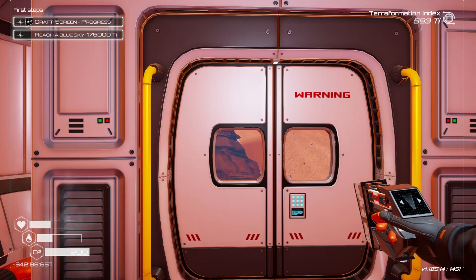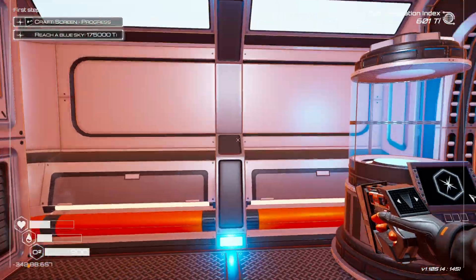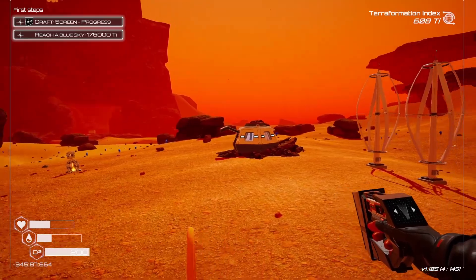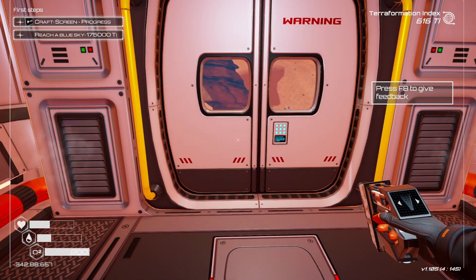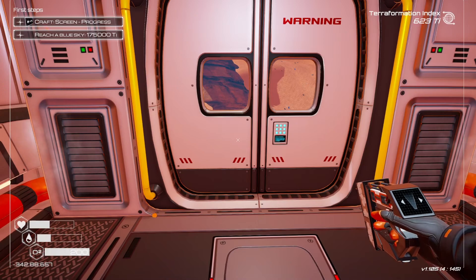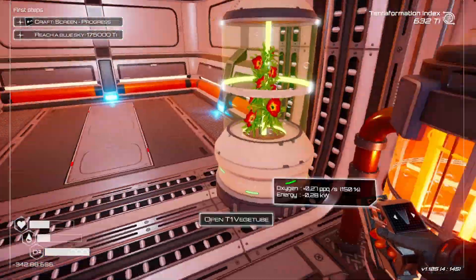Hello and welcome back to Planet Crafter. We are at 500, almost 600 TI on the terraforming index. So last time we were crash landing and building our first small base. Just to recap what's going on: that's where we crash landed, this is our small base, and we started to terraform a little bit. Today I've got two things I really want to do — I might want to move my base because I've found a spot which is way better, and we want to crank up the terraforming a bit faster.